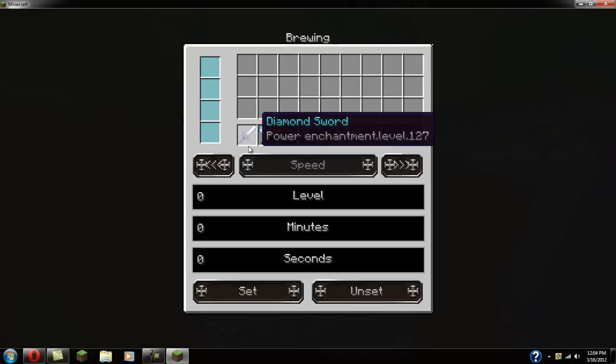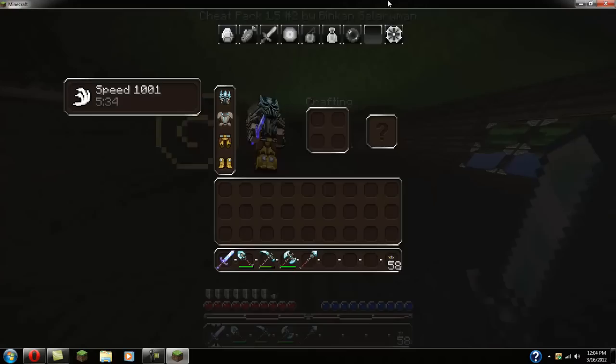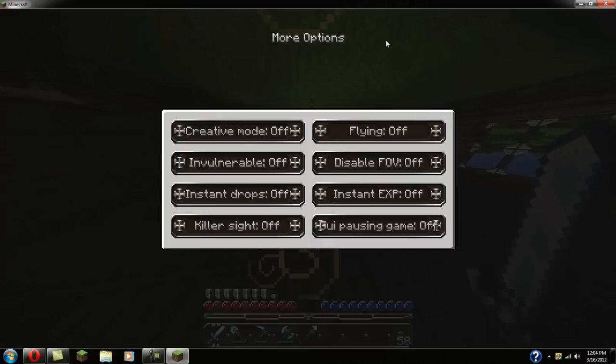Now your potion section will be for brewing — I don't actually know how to do that, sorry about that. And then your options: you can turn off creative mode, turn the kill site off, pause game, turn instant experience off, disable flying, or you can turn on flying.